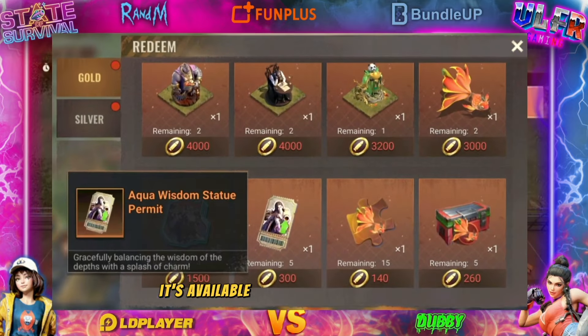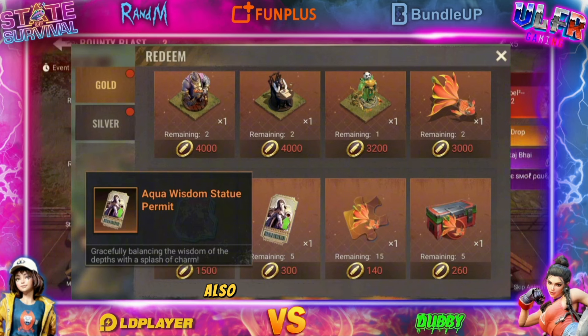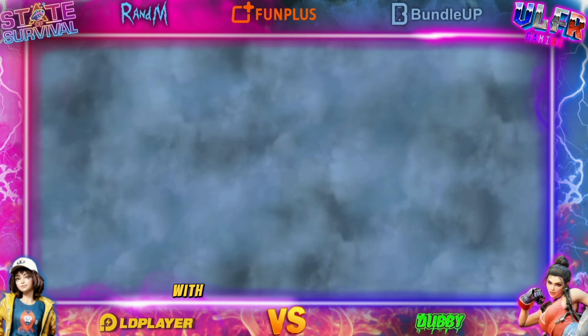Otherwise, you can also get it in the store. I put a screenshot — it's available in the Bounty Blast Store, also for 300 gold bullets. You just have to take them there and level up your statue if you like the effect.